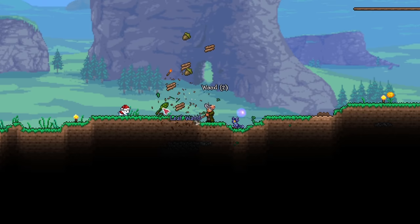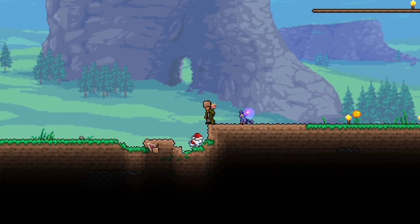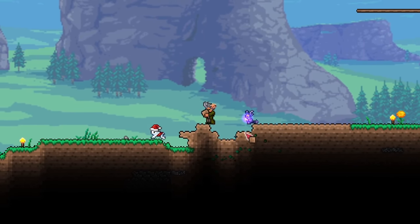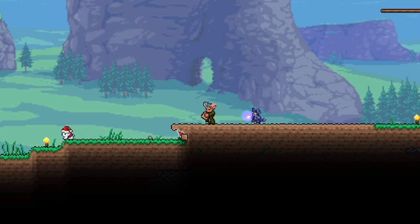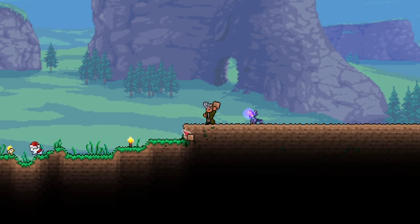Invasions also usually swarm the middle spawn point. Most of the time you won't find a nice flat area naturally, so just mine and flatten it yourself. Otherwise, just fill in a suitable amount of dirt blocks till you reach the level that you like. Personally, I also removed the background walls because I think it looks pretty ugly.